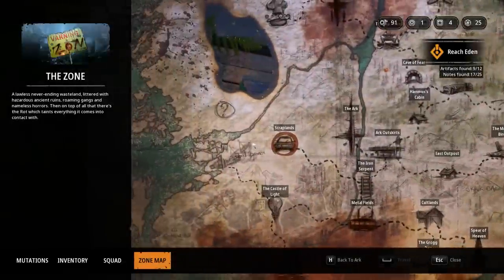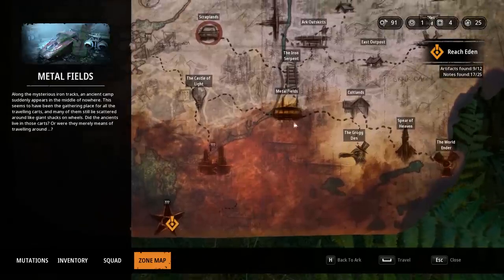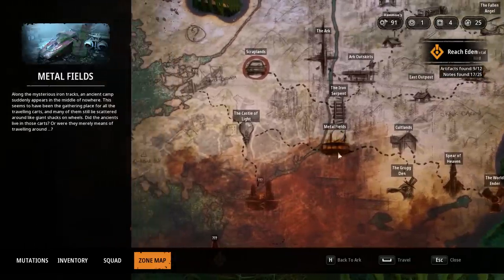On to the next zone. We have officially completed everything in the north, the east, the southeast. We did actually do the metal field - that's where we picked up Pharaoh. So the next place is the Castle of Light.